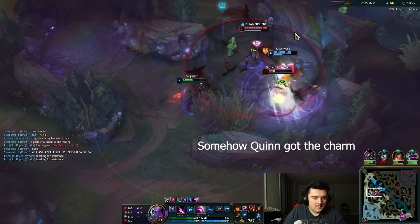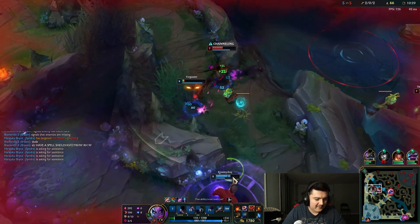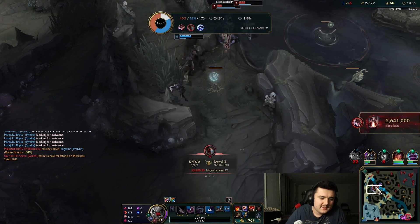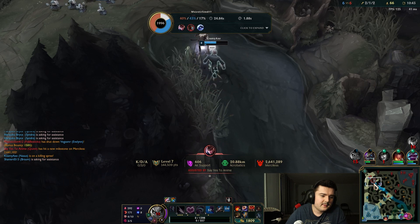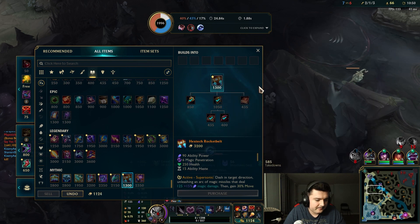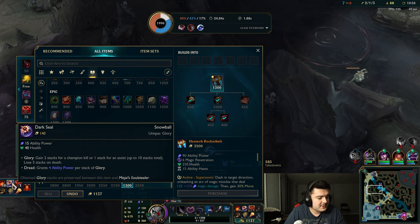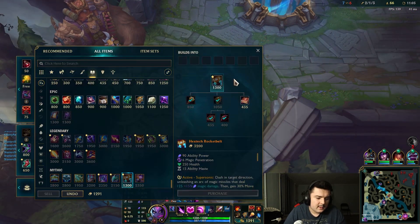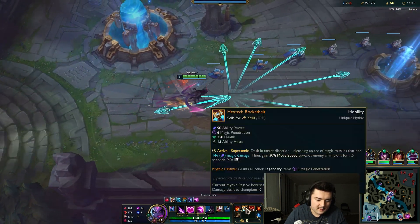I'm going to charm the Fiddlesticks. Unfortunately Xerath is also here - that was very unfortunate, maybe I should have gone for Quinn to kill her first. Xerath saw the fight going on, but Nasus looks so far ahead he can just 1v3 at this point. We don't quite have enough gold to get our item, but since I died, I'm going to sell the Dark Seal and buy the item. And we have our first item - Rocket Belt - just like that!